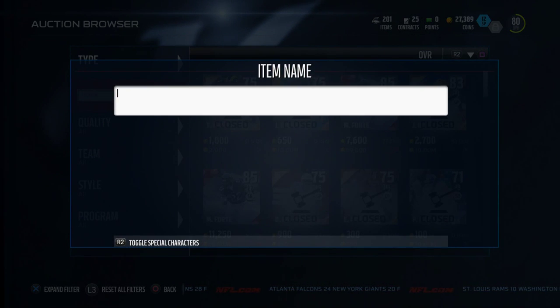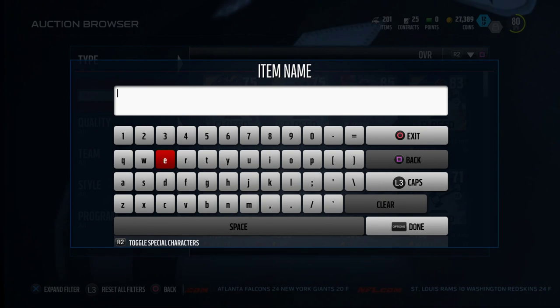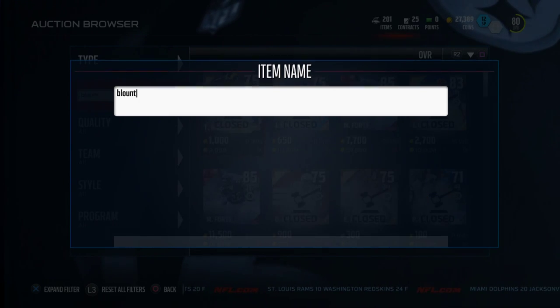I've talked about some other backs before like Dree Archer and Denard Robinson, but today I want to focus on more of a power back, and we're going to show you how to get a really good power back for pretty cheap.